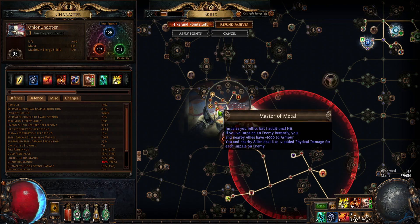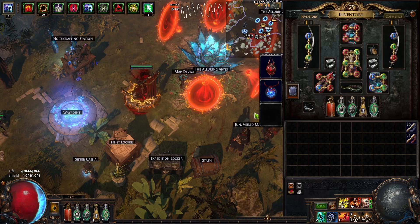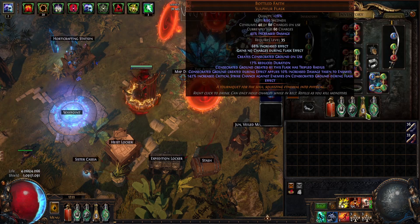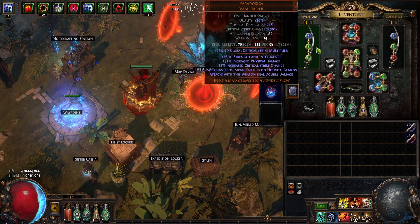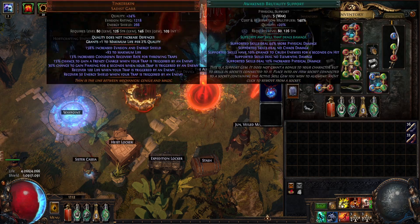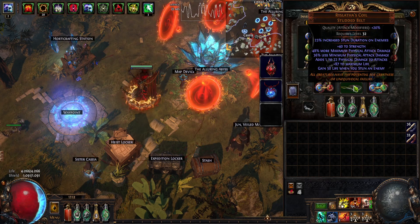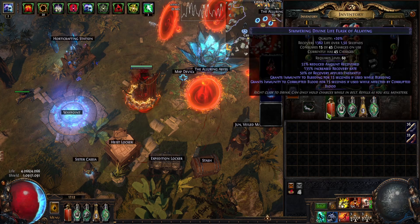But we have the Watcher's Eye and we get eight impales, so that's a lot of flat physical damage. That's about it with the gear and the tree. Got Bottled Faith - you don't need that, but the rest is pretty cheap. The Paradoxica is like 100c for each one. The rest is pretty budget I would say. I got the six-linked Tinker's Skin for 1 exalt - you can buy various ladders for 10c and divine it yourself. I was really lucky.